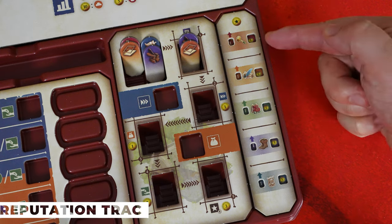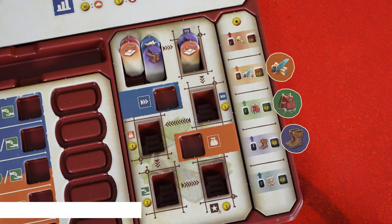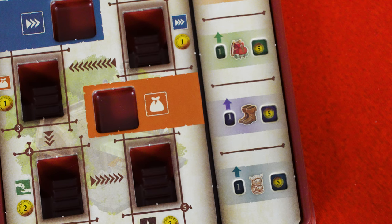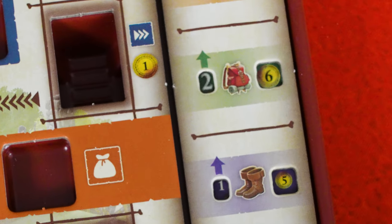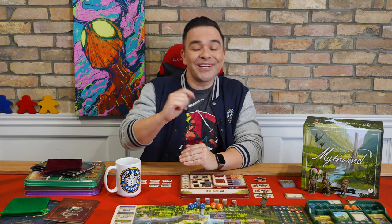The reputation track highlights the crafter's experience in making fine goods: backpacks, boots, scrolls, hammers, and curios. As the crafter meets more town requests for a specific good, their reputation and price for that good increases, allowing them to earn more money as the game continues. We'll cover how you craft items and improve your reputation later in the video.